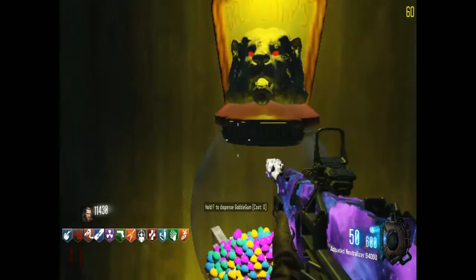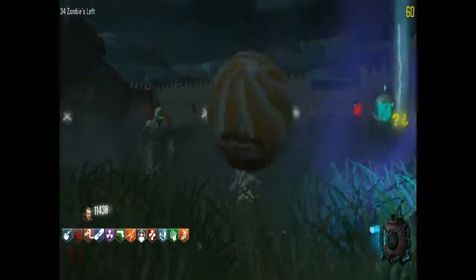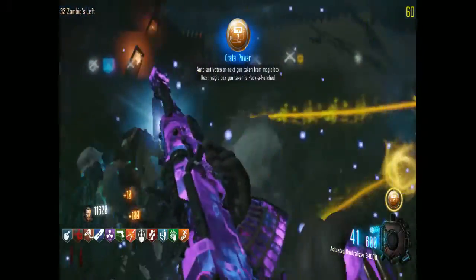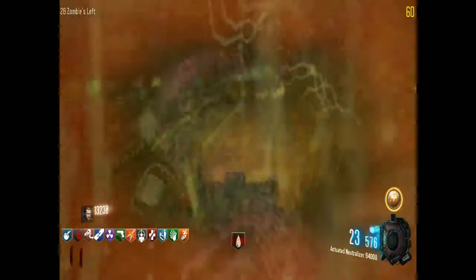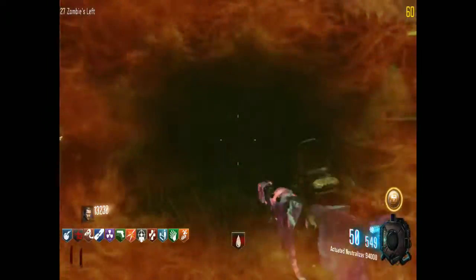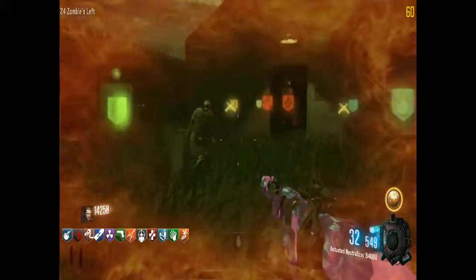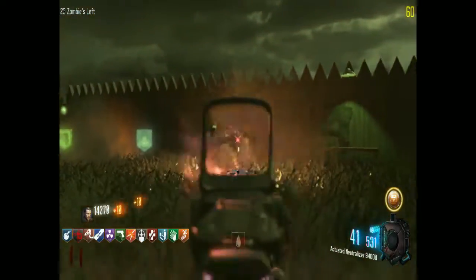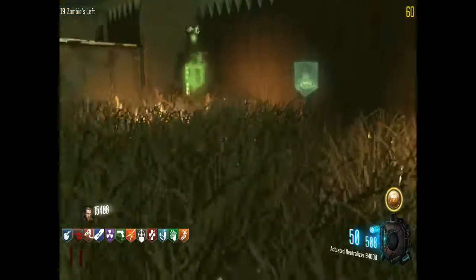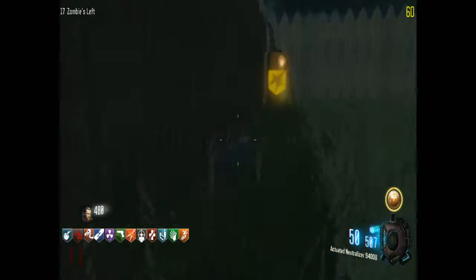Okay, so we got this big advantage over those fire dudes now, because we got room to run and everything to get away from them. Oh, another wall power — that will help out. No wait, that's crate power. Oh god, I'm gonna die. I hate those fire dudes, you guys. We need to get over there. Okay, we're in this new room.